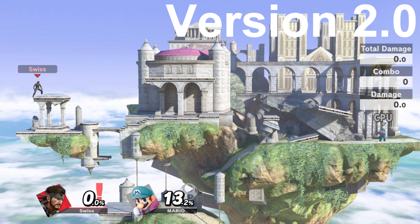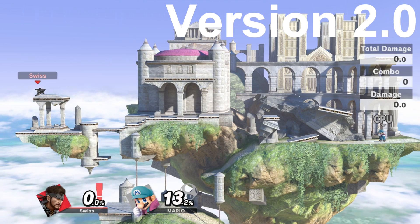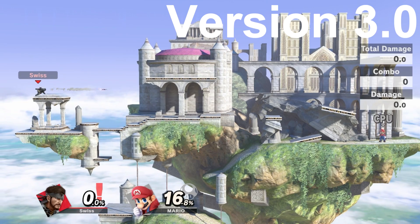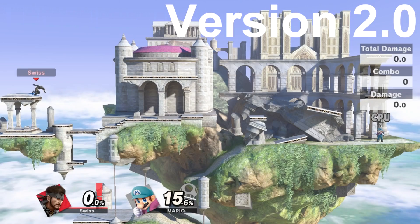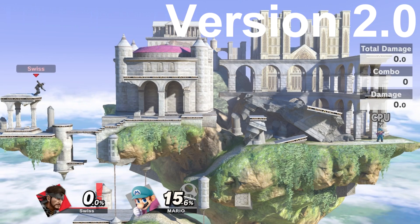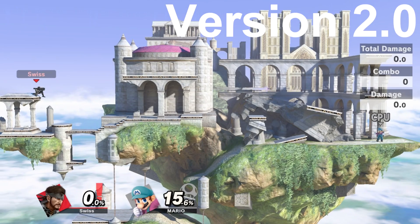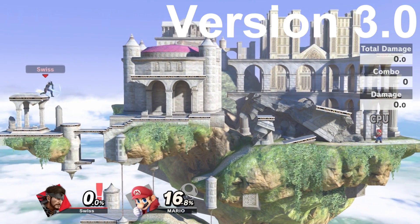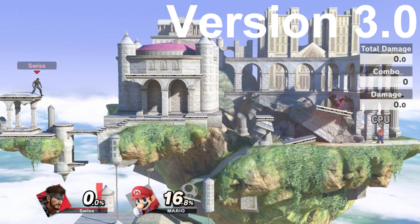I made two videos here, one being version 2.0. You can see how far it goes here, and it lands right in that spot. And then version 3.0, doing the same exact thing — it lands in the same exact spot. Version 2.0 in a different area in Hyrule Temple, making sure I'm on the ledge. Same spot on that top platform. Version 3.0, same exact thing — lands in that same top platform.